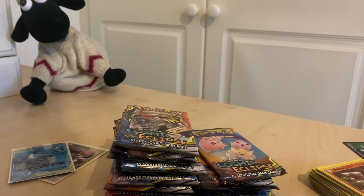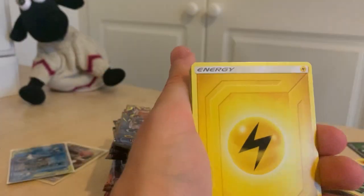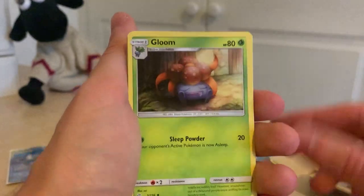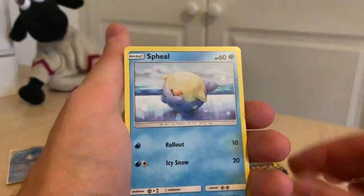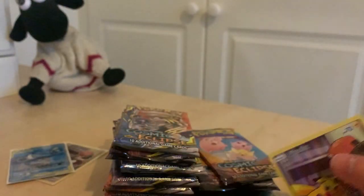So far I feel like we haven't been as lucky as my last opening, but that's the way the cookie crumbles. Lightning Energy, Bisharp, Torkoal, Gloom, Talonflame, Nosepass, Litleo, Flabébé. And another one — back to back with these ultra rare Pikachus and a Slurpuff. That's pretty cool actually.